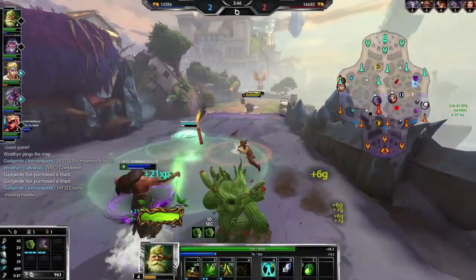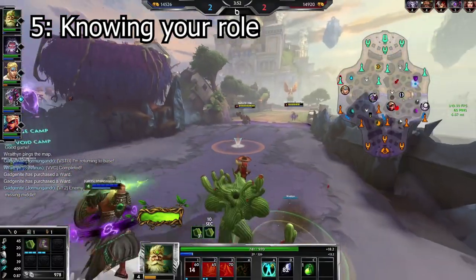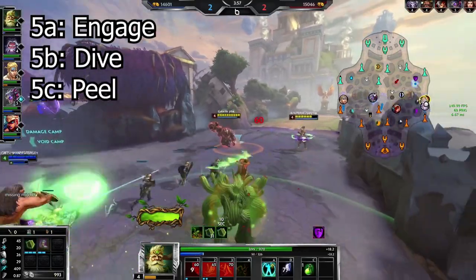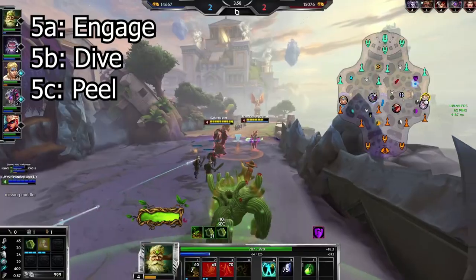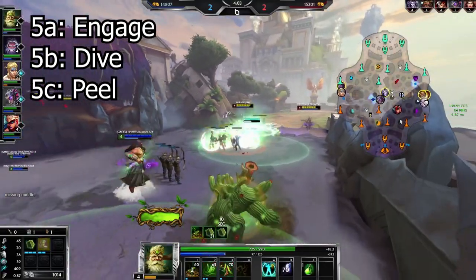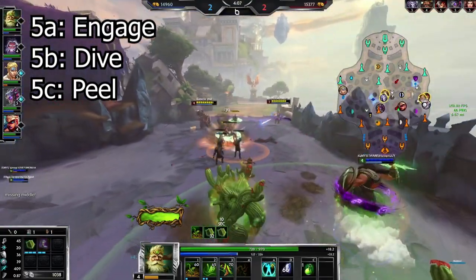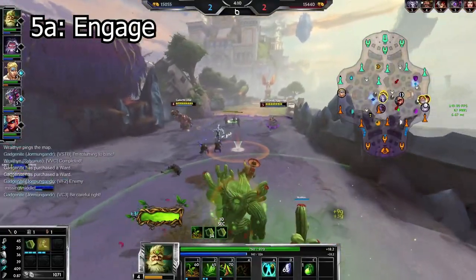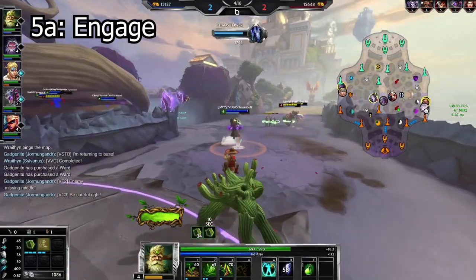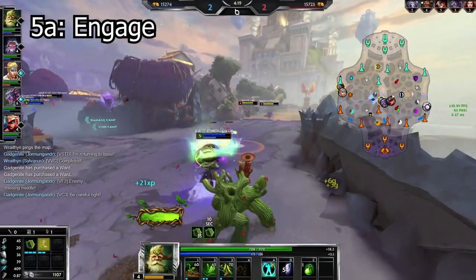Number five: knowing your role in team fights. There are really three appropriate roles for a support — engage, setup, dive, or peel. Most new or learning players are really bad at understanding what their role needs to be relative to the team comp, and it can actually end up costing the game even as early as picks and bans. Engage or setup is exactly what it sounds like — you're going to be the one starting the fight and setting up for your team's damage. Good examples are blink Geb ults, Nasus ults, Jing Cai ults, Athena taunts, and more.